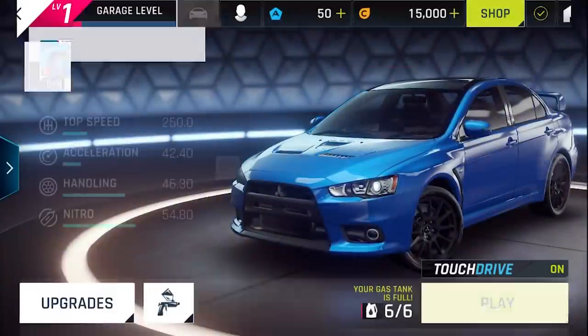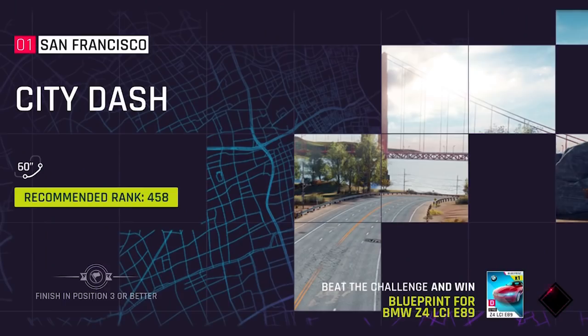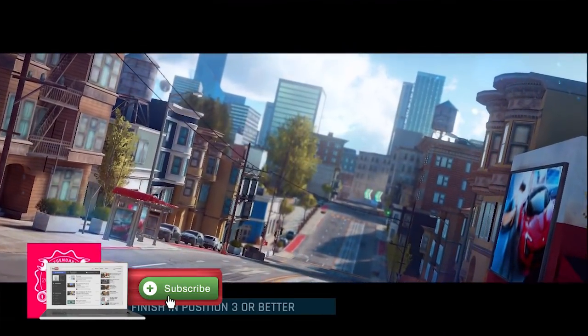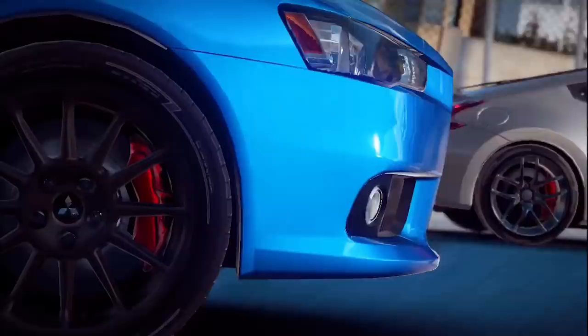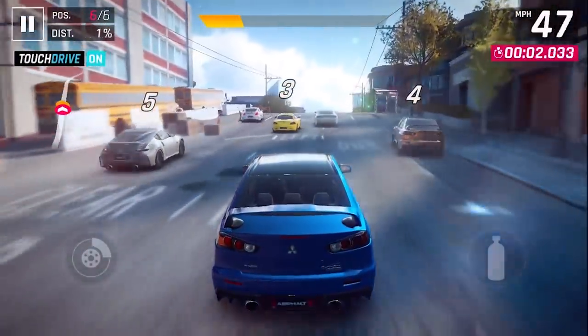Starting off by picking your steed from a wide selection of stunning rides based on real super cars from renowned manufacturers like Ferrari, Porsche, Lamborghini, and so many more. Diving into a huge variety of race tracks to try, from city streets to deserts or even mountains.